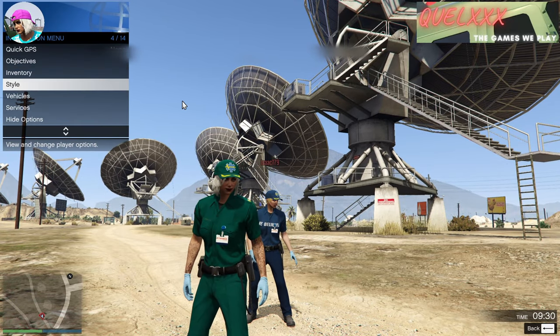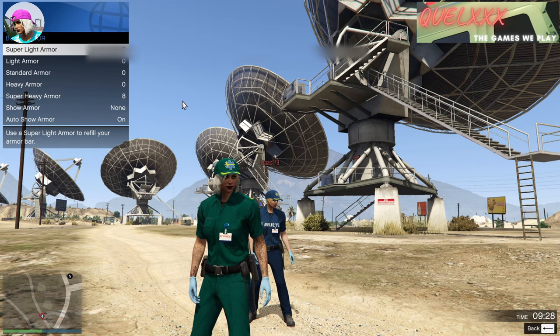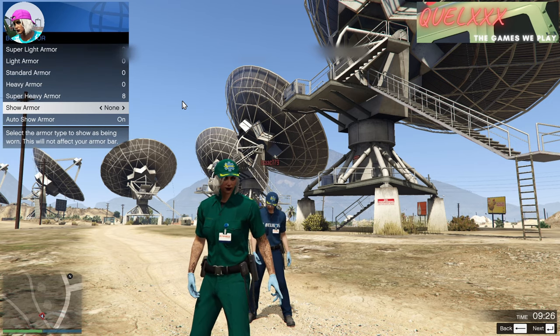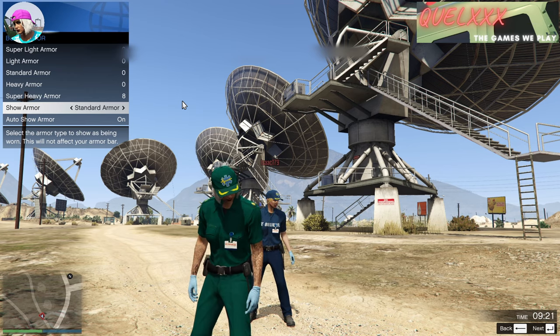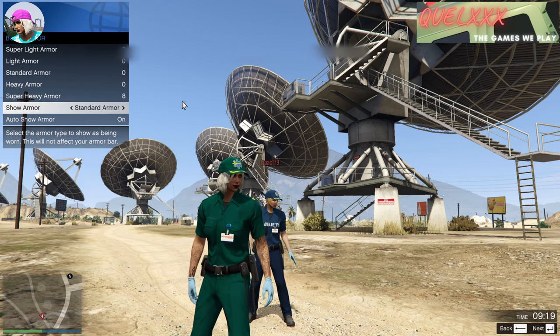So now open up your interaction menu, go to Inventory, then go to Armor, and then under Show Armor, scroll to Show Standard Armor. This is the way to save the outfit. Make sure your friend does that as well.